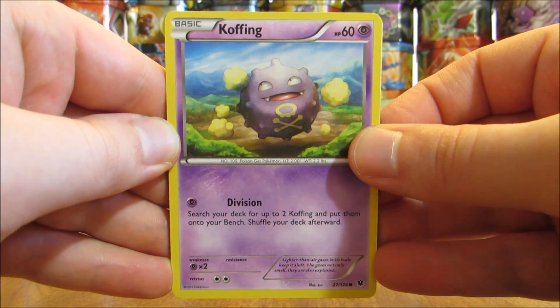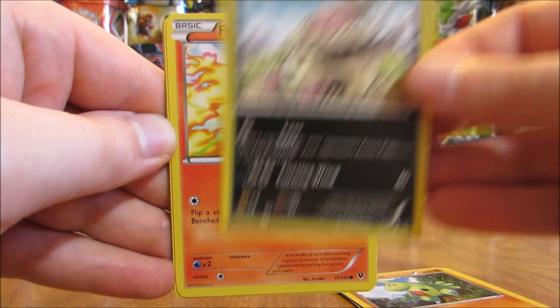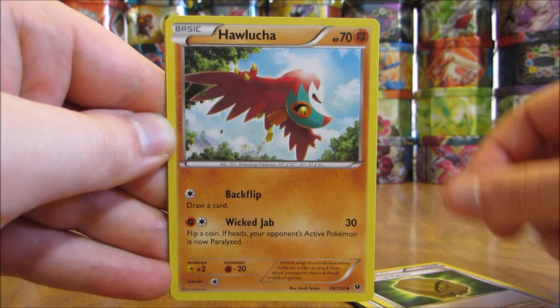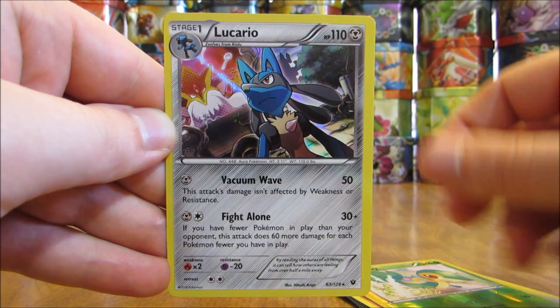The final pack here starts with a Koffing, there's Cottonee, Larvitar, Vullaby, Fennekin, Altaria Spirit Link, a Dome Fossil Kabuto, Haxorus. Reverse solo of a Snivy — just a common. And the final card here is a Lucario.